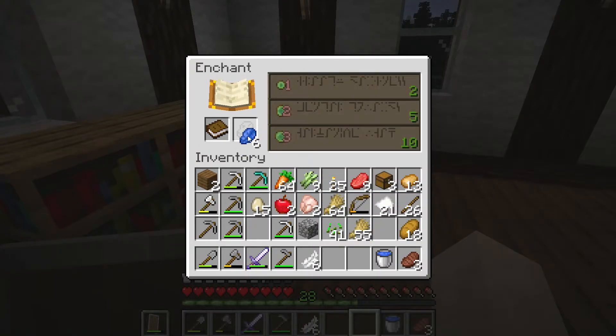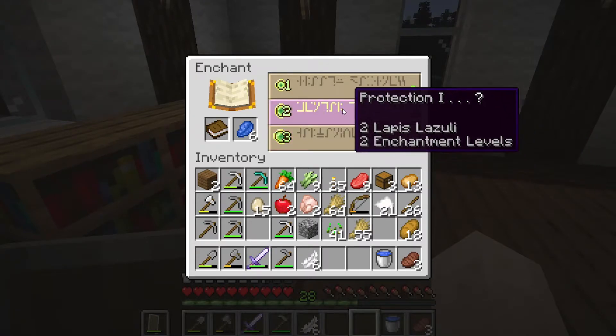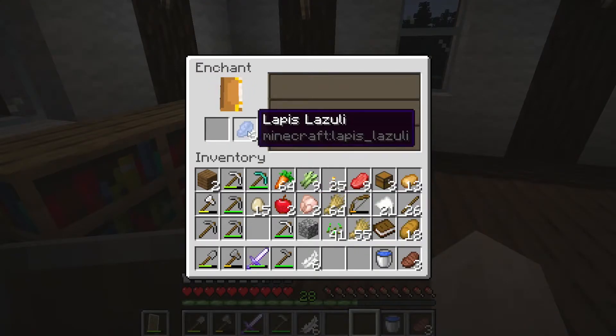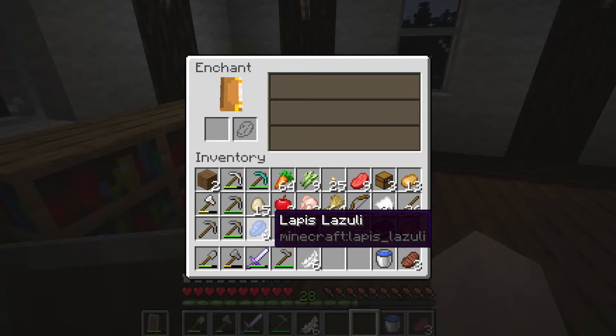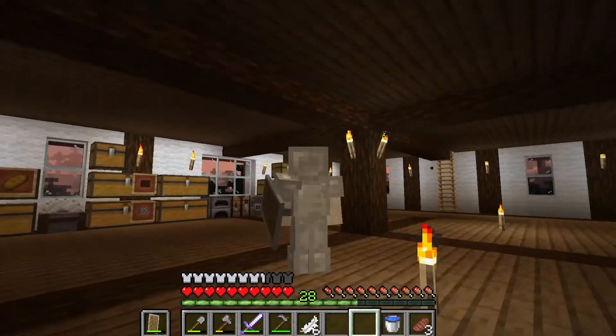Put the book in there. If I put the lapis in here, I need a maximum of 10 — well, we're back up to 28. So I can put either Protection 1 or Sharpness 1 on there as well. I can actually enchant books and then add that to our items a little bit later on.